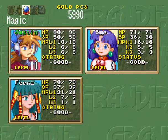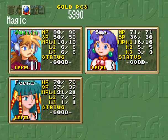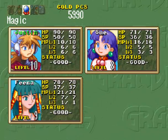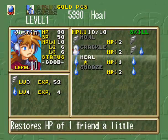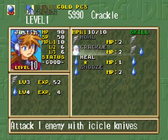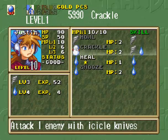Off-screen, I was powering up my water magic by way of that face that shoves out at you near the beginning of the Ruins. I only got him to level 4, but because he has wind and water magic combined, I got him to learn Crackle, which does ice damage to one enemy.